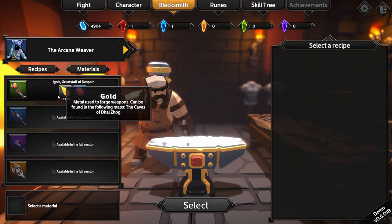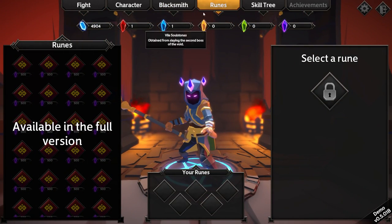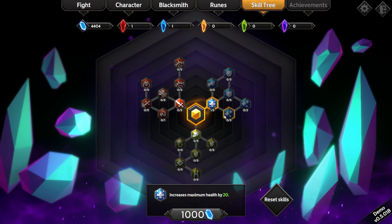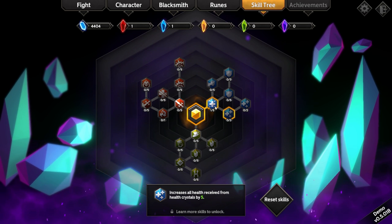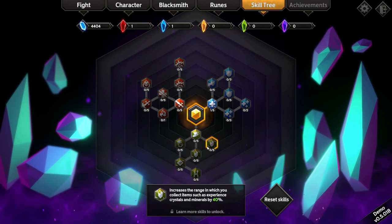So each of these characters has their own kind of specific weapons. I wonder if they scale the damage. Fiery missiles — yeah, I don't know. Let's see — runes are not available, but we do have a skill tree, namely increase max health. I'll learn more. Because we can do movement speed.